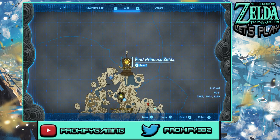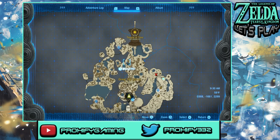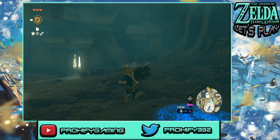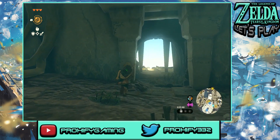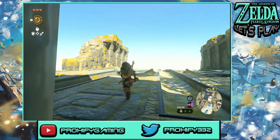We went and headed to the Temple of Time before, and Rauru did tell us that with all these different shrines we can actually use them as fast travel points, which is going to be very helpful. Later on when we head into some more shrines, if there are checkpoints around within those shrines, we can just head back over there without ever having to use the Zona gliders. Right now I don't really have a Zona-type fan, so I can't use any of these gliders that are outside.